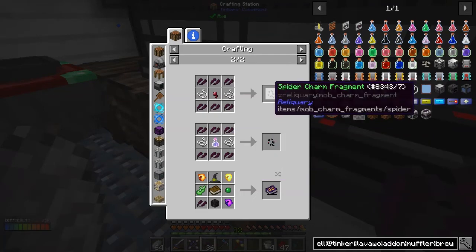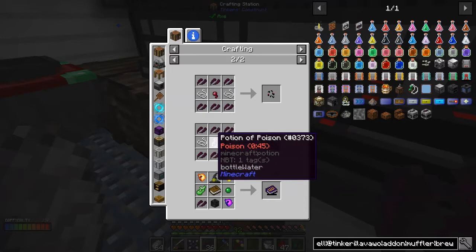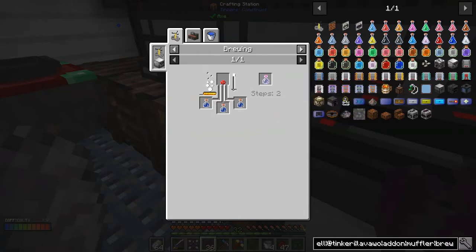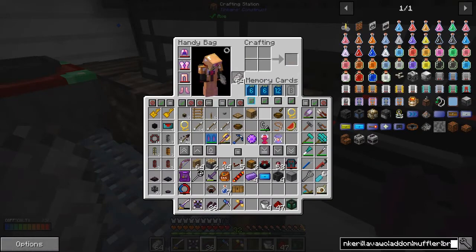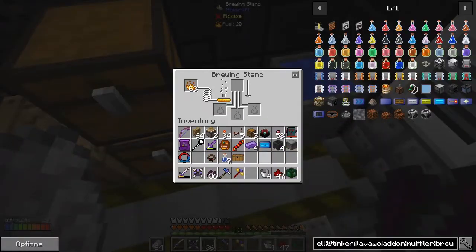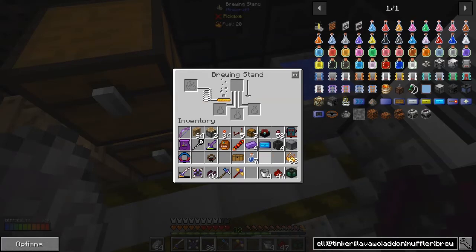I've already got these spider charm fragments, no problem with that. This one's actually a bit of a problem - we've got a potion of poison. All we need is a mushroom and that'll give us a small good potion, simply nether wart and water, it isn't too difficult. I've got some bottles here but I can't put them in - they won't go in. I'll have to find a different way of doing that.